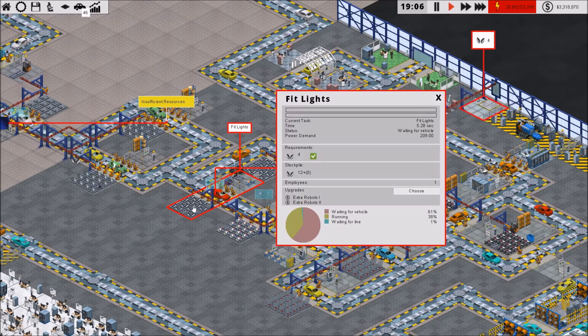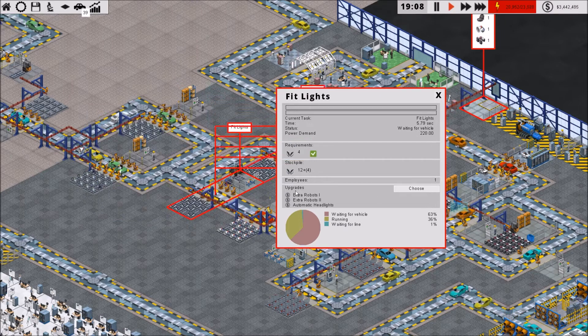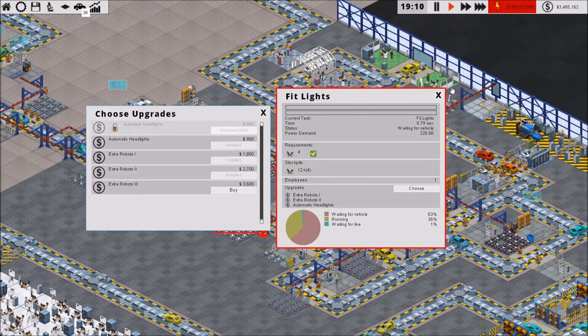On lights we have one as well. We're going to choose automatic headlights. Just robots there.